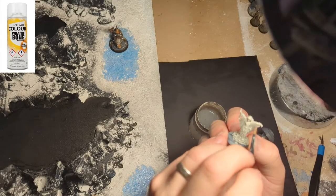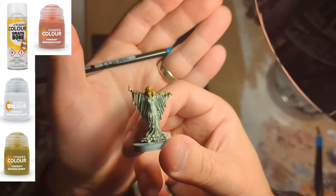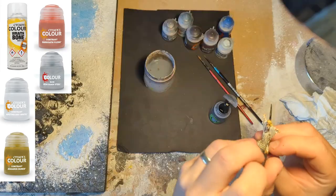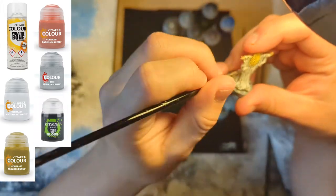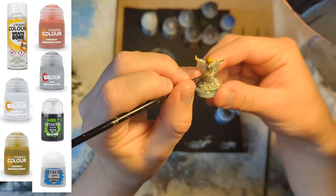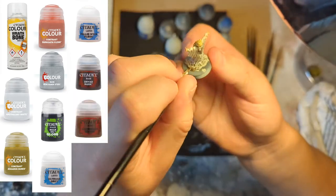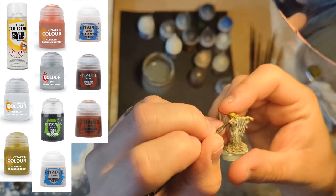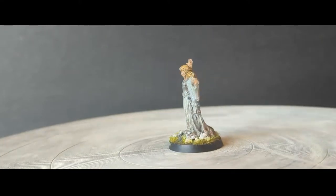I sprayed her with Wraithbone, painted her dress Apothecary White, her hair Agos Dunes, and her skin Dark Reaper Flesh. I painted her corset Iron Hands Steel to give her some protection for now, then waited for the silver to dry before applying Nuln Oil to it. Whilst that was drying I highlighted the dress with Ulthuan Grey and her skin and hair with Pallid Witch Flesh. I added some mud to the bottom of her dress using dried bark and then Mournfang Brown lightly on top. I finished her off with two small dots of Pallid Witch Flesh and two tiny dots of Macragge Blue for her eyes, then stuck her onto a base left over from some Uglúk's scouts and added some Vallejo Blizzard snow.